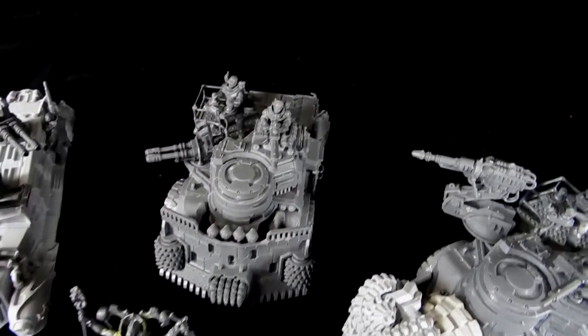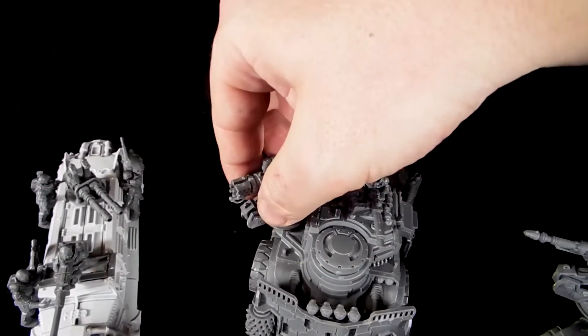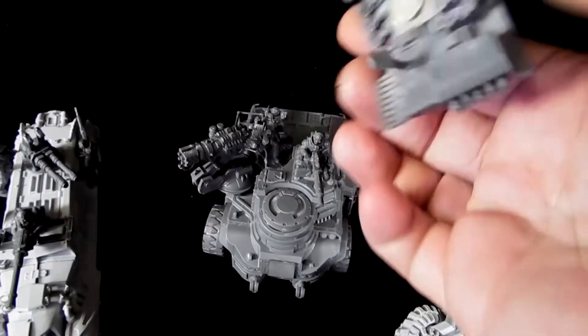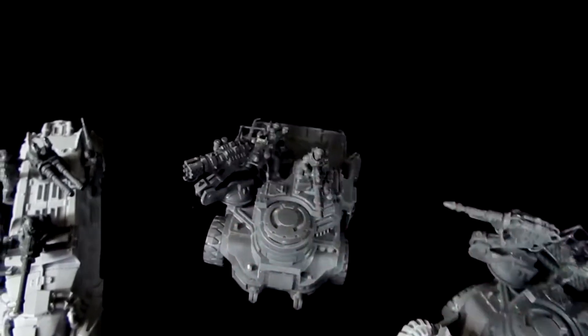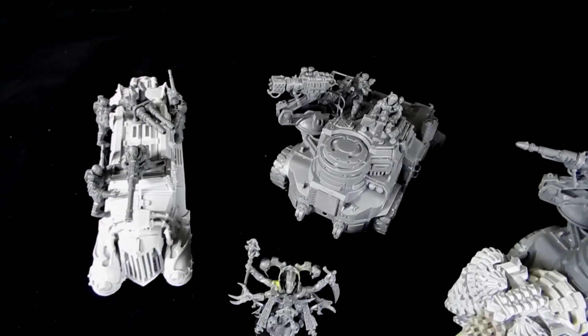The second one of these is a regular truck, and we also magnetized the autocannons on this one. So you can take the autocannons off, put the flamer or the mining laser back on, and the rock grinder on the front also pops off — this is also magnetized. You can see we've inserted some magnets on the back to make it nice and magnetized, so it comes on and off with minimum torque. In general, you've still got the regular truck that you can use for most games, so it gives you a lot of versatility with the kit.